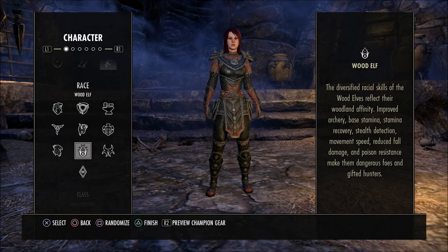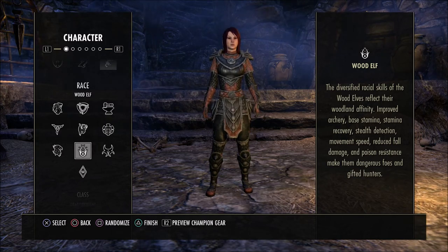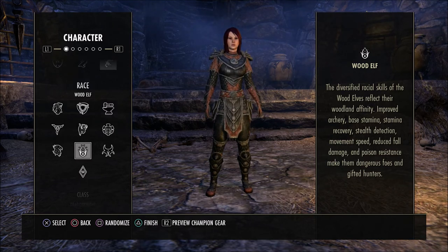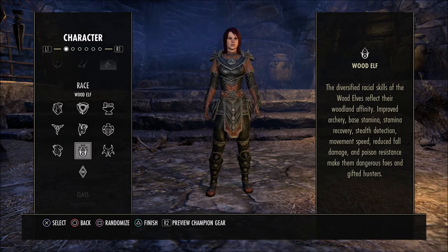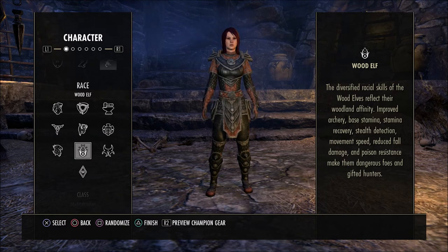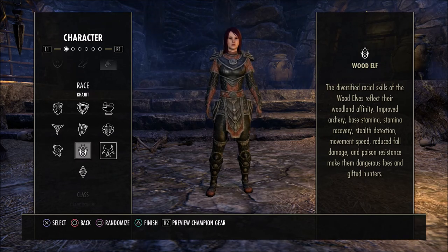If you want something a little off-meta in the stamina department, the Wood Elf is a good choice. I really enjoy mine for solo play — I can run around and do basically anything, even solo some veteran dungeons and world bosses. The Wood Elf as a stamina-style solo character is a very good choice. I know a lot of people don't get into veteran dungeons or trials — that's perfectly fine — but if you're wanting just a straight-up solo character, the Wood Elf is great. They can also make a good tank, and even a farming character because of their speed bonuses.